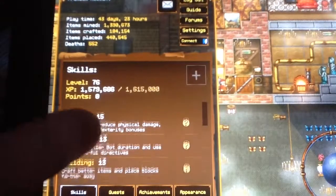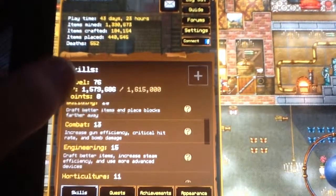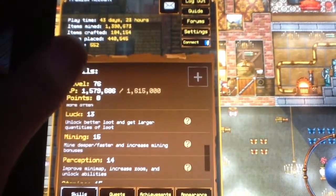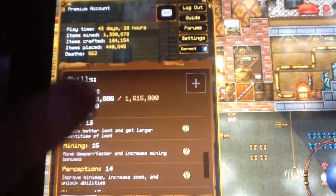Look at my skills: Agility 15, Automata 13, Building 13, Combat 13, Engineering 15, Horticulture 12, Luck 13, Mining 15, Perception 14, Stamina 15, Survival 15.